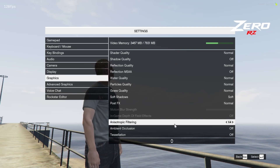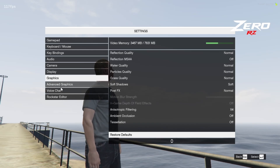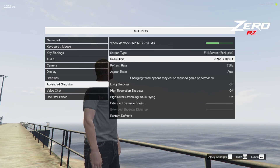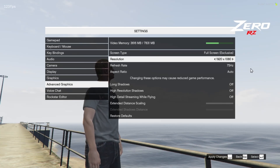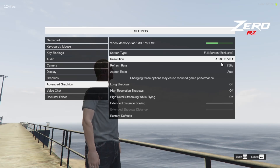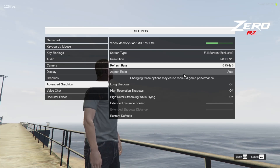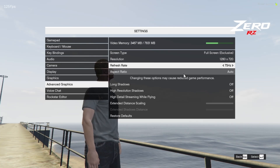Soft shadows on, soft post effects normal. I put the filtering at x4, and turn the last two options off. For advanced graphics, the resolution should be based on what your monitor can handle. My monitor can handle 1920x1080, but for FPS I went with 1280x720. The refresh rate I put on 75Hz. Some people expect to run 100+ FPS with a bad monitor — your monitor can't handle that, so make sure you get a better monitor.